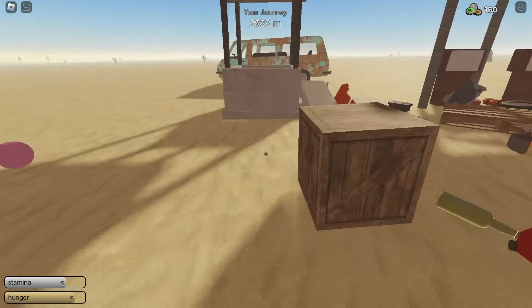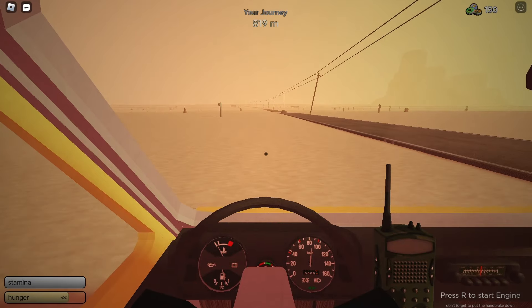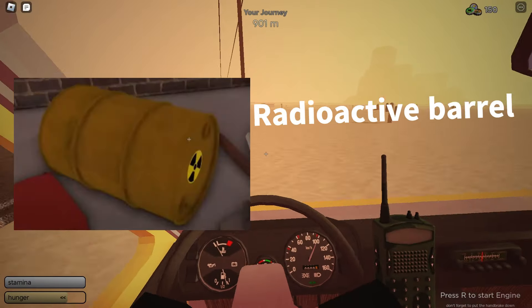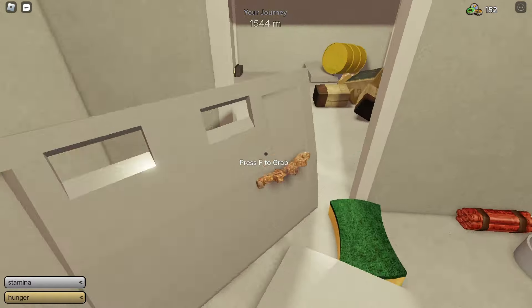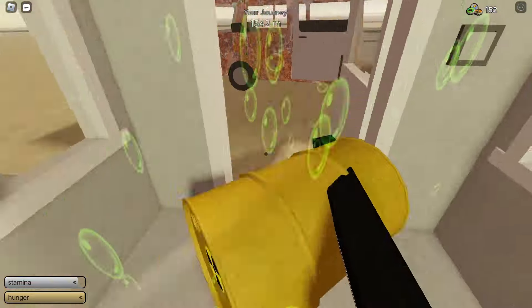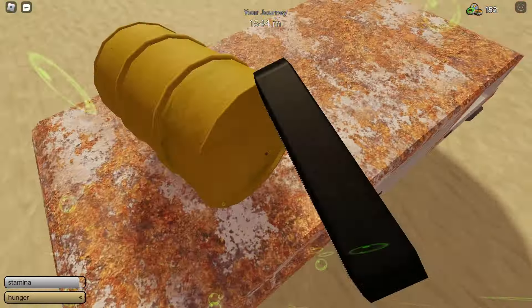Now let's move on to selling. Selling is actually quite easy — you just find any type of scrap, but the most available one is the radiation barrel. I'll show you how much it gives soon. I found a radiation barrel right over here. Be really careful with this because it's really valuable.